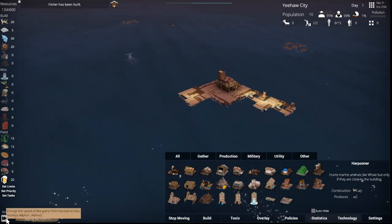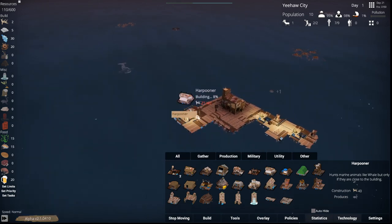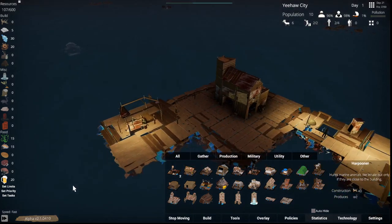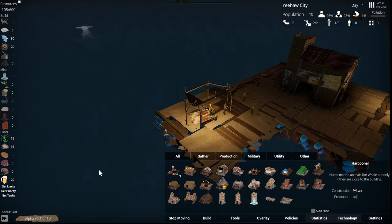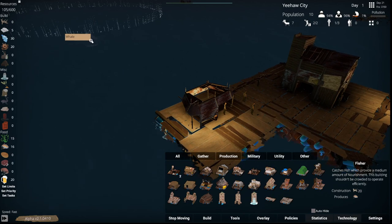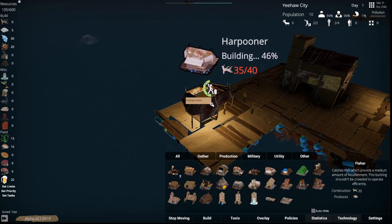You have normal speed and you have super fast speed. We'll go on super fast speed just long enough to build that, and then go back to normal speed because you're gonna run out of stuff way too fast. Let's zoom in so you guys can actually see what's happening — it's pretty neat, the animations and stuff. We're at 30%. Don't go into a whale! I had never saw a whale on season one ever, so I'm kind of excited.